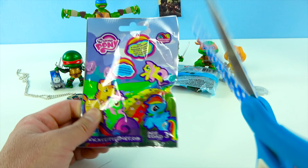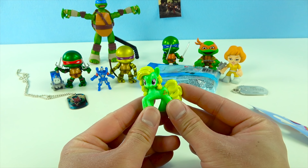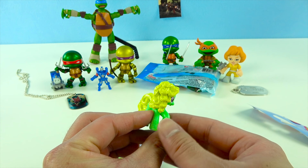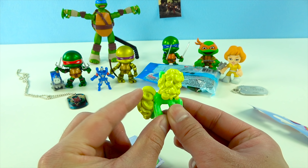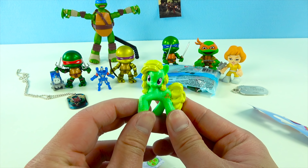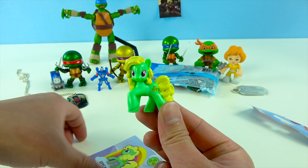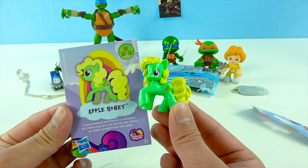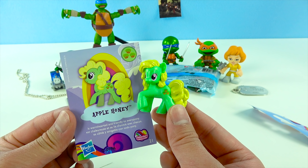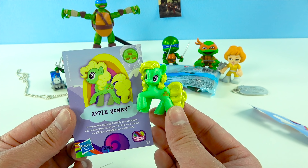Now let's check out this Avengers Age of Ultron blind bag. Let's open it up. Who are we going to get? Wow — the first figure we got is Vision! He looks awesome. Vision has an infinity stone in his forehead — it's super powerful and he can blast you. Totally cool. And it also comes with this super cool Avenger sticker. Let's stick it on the back.